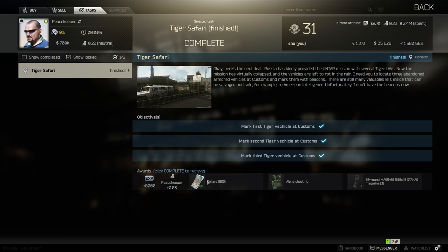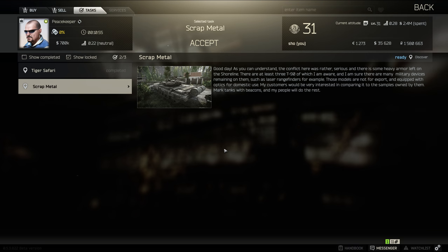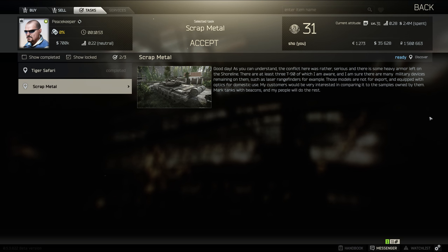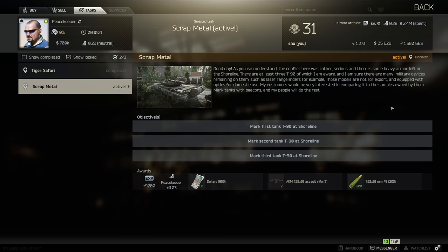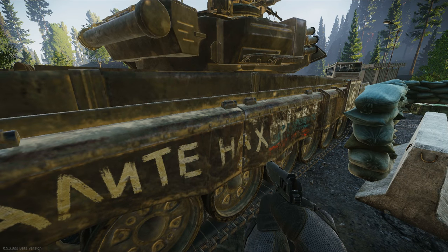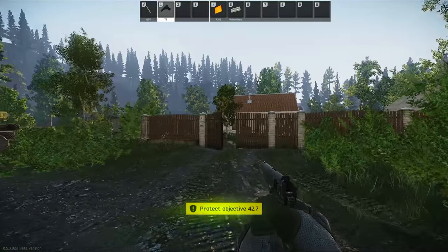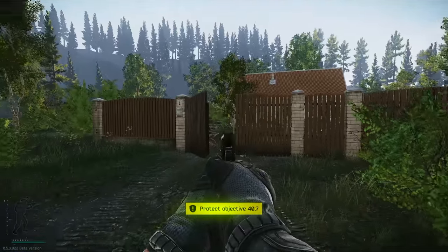Let's go ahead and hit complete. We'll get an alpha rig and a few dollars, which is not too bad considering you had to pay for the beacons yourself. The next mission is Scrap Metal and you're going to need to find and mark some tanks. Same thing again — you'll need to buy the beacons. Once you've got those, you're back on shoreline hunting tanks. The first one is right on the PVE area; you've spawned there plenty of times in old patches so it should be fairly easy to find.